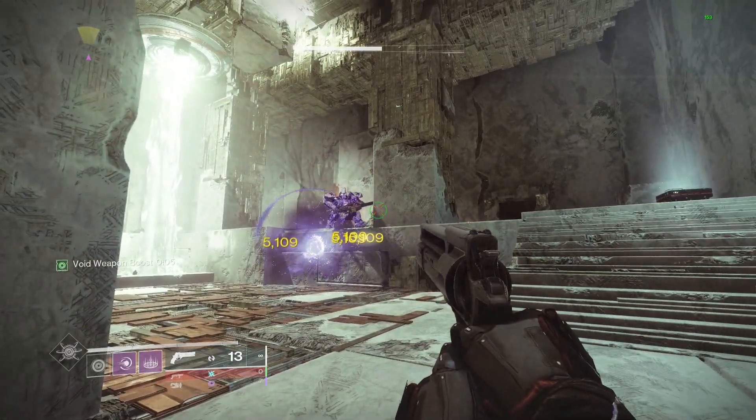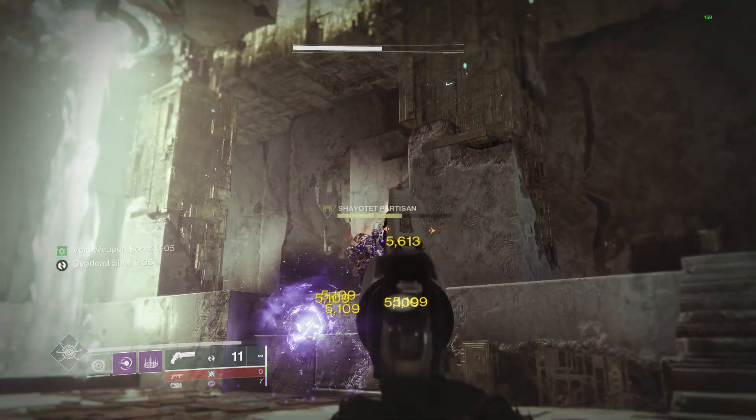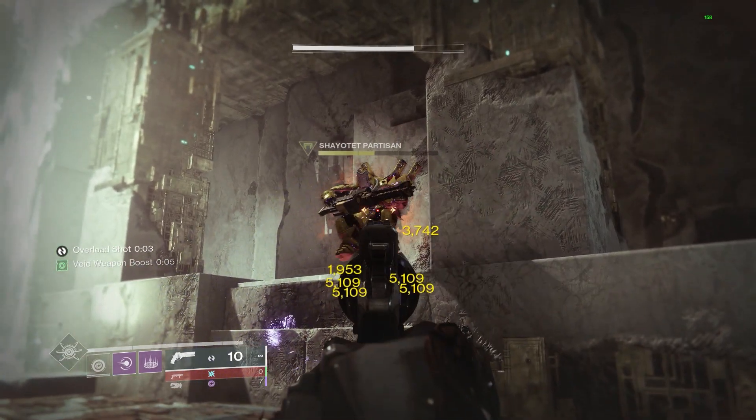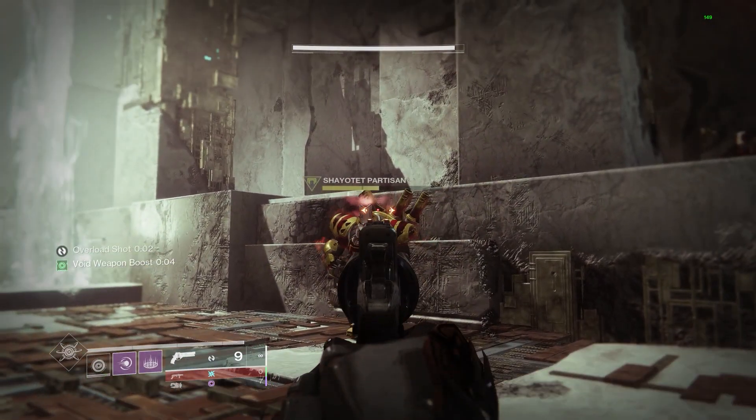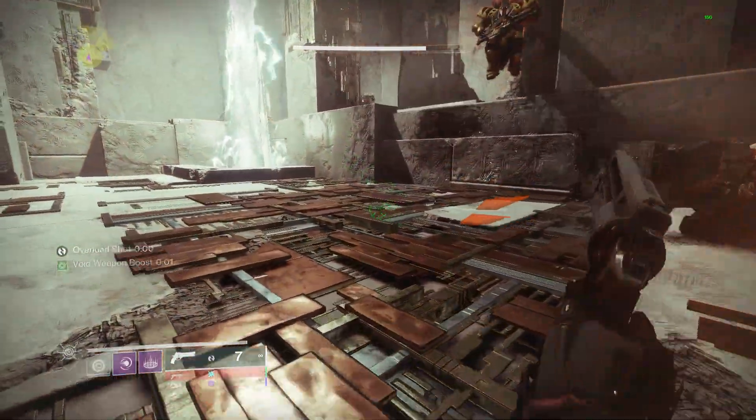Going on to Weaken effects, we can see that the body shot is hitting for 3,742 and the headshot hitting for 5,613, and that checks out to be the 15% debuff.